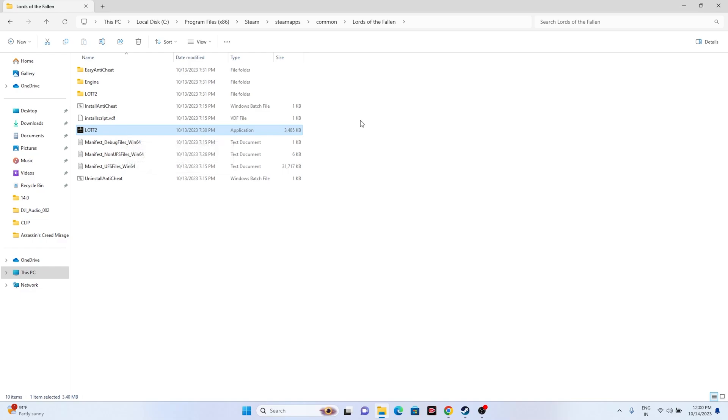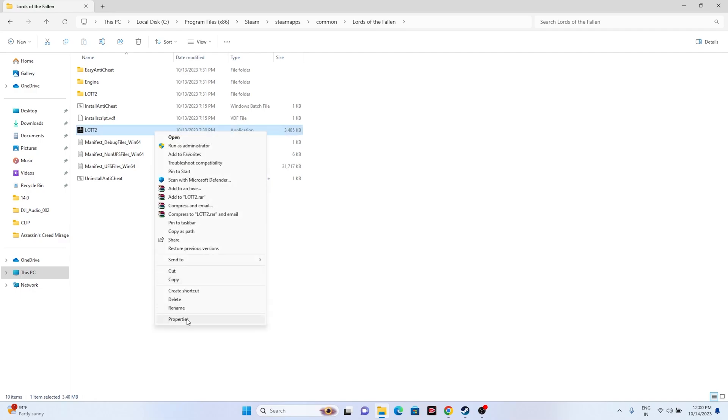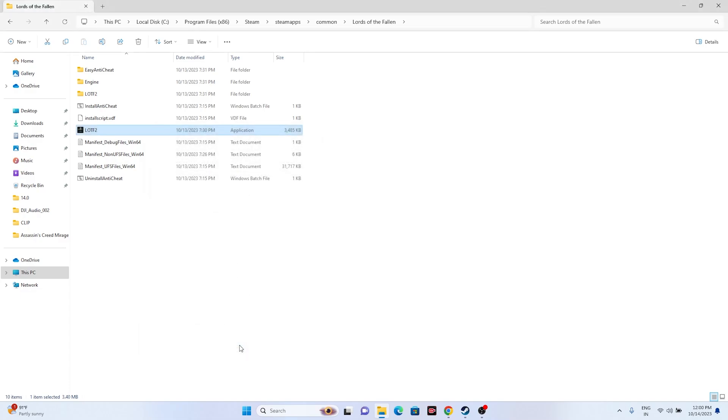Next, run the game as an administrator. Right-click the game executable, go to Show More Options, then Properties, then Compatibility. Check 'Run this program as an administrator', click Apply, then OK, and try launching the game.